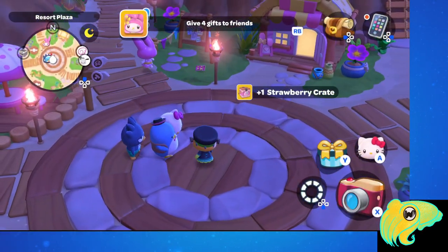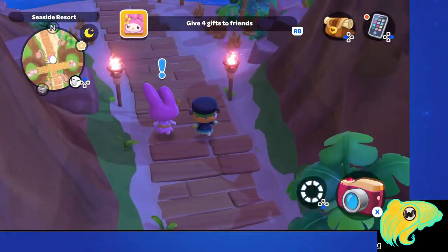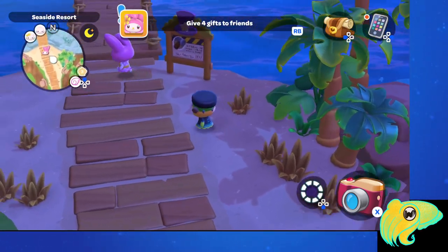Update 1.2 in Hello Kitty Island Adventure brought with it the ability to have your own cabin on the island. It is a 2-day quest to unlock your own cabin and you're gonna need some strawberry crates. Let's see how this works.